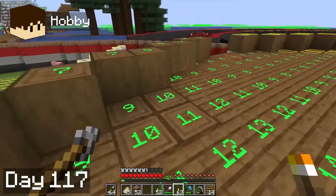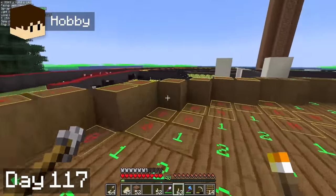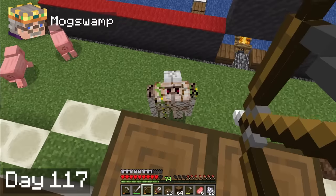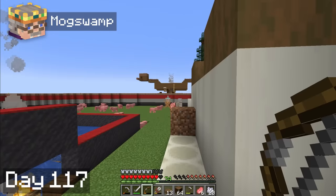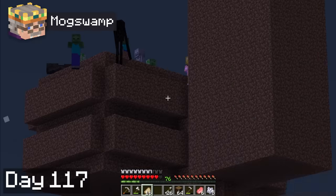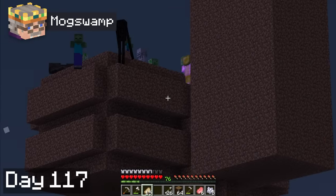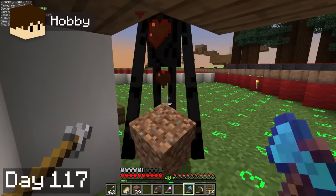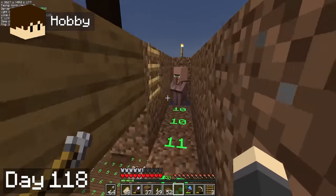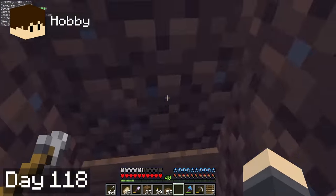Hobbie spent day 17 finally lighting up our base so that we can stay up catching zombies. He has a fancy mod that overlays light levels on the ground so you can see where mobs are gonna spawn. Meanwhile, I got some iron to use for minecarts and rails. We caught a few zombies and named them Porkchop 1 and Porkchop 2. We forgot to light up the top of the mob farm, so Hobbie had to battle a griefer. The morning of day 18, Hobbie went to light up the top of the mob farm, and afterwards he worked on moving villagers into the iron golem farm.